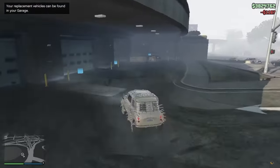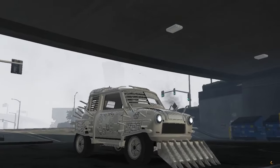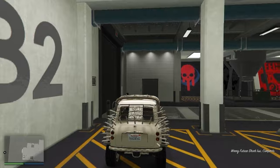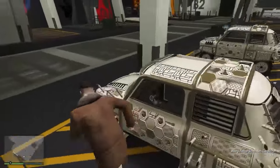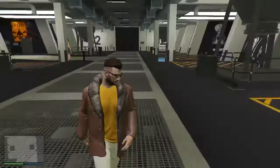After claiming, get back into your garage with this vehicle. As you can see, we made a duplicate of the car — the glitch is done. Thanks for watching.